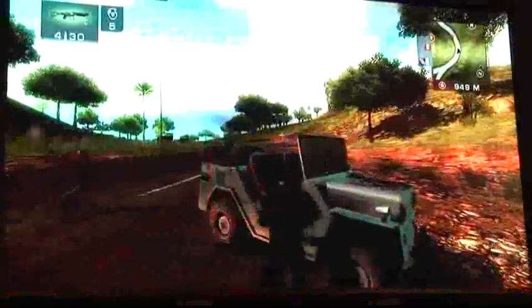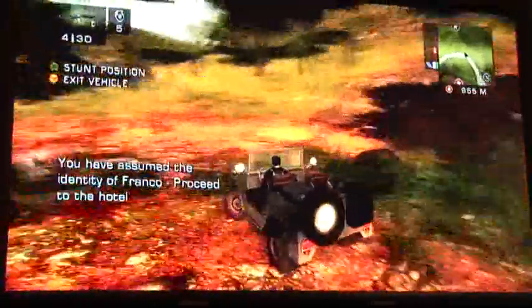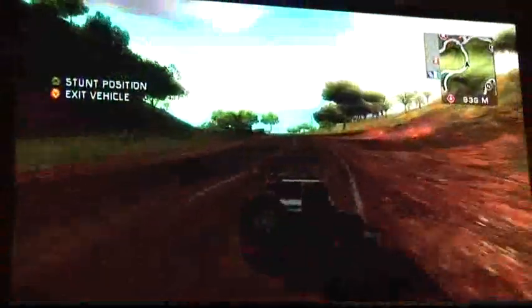We jump in a jeep heading towards the drug dealer straight ahead. If we pull out the parachute, you can then see the size and scale of the city on offer in Just Cause. We drive off the cliff, pull the chute, and to the left you can see the city we're heading for. Later in the game, you enter these cities with backup support from your army of foot soldiers and liberate them as well.